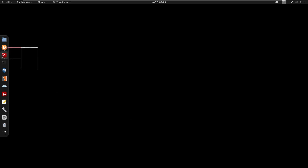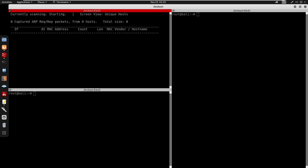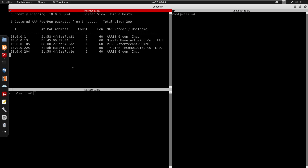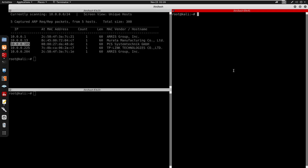The first thing we're going to do is open the terminal and start a net discover to find the device on the network. Once we have the IP address, we're going to run an nmap scan. Make sure you scan all ports — I was doing this box before and couldn't figure it out because I didn't scan all ports.